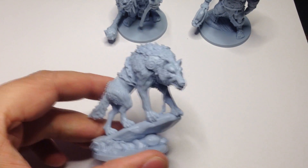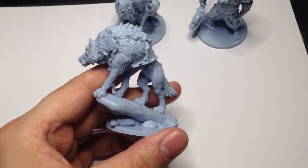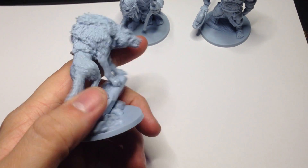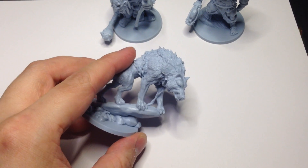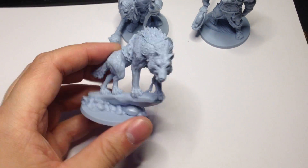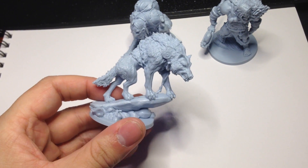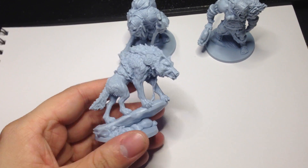And we have the Fenrir — or Fenris Ulven, as we call him. The wolf that is the son of Loki, that got chained with invisible chains. It is Fenrir that ate Tyr's hand — the god of war, pretty much. So this guy is the reason why Tyr only has one hand, if you wonder. His chains are, although not invisible on the model. But he looks really cool. I really like the pose and how threatening he looks.